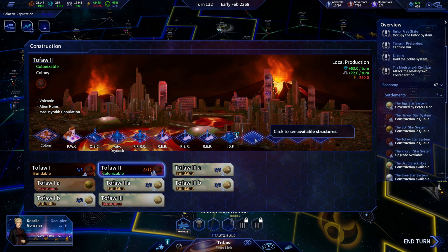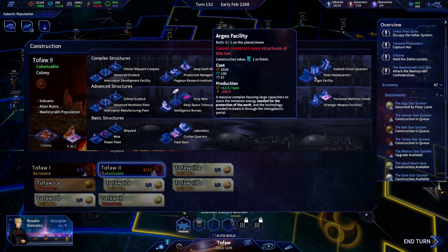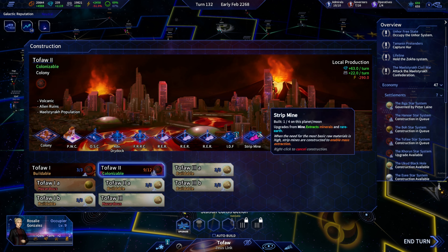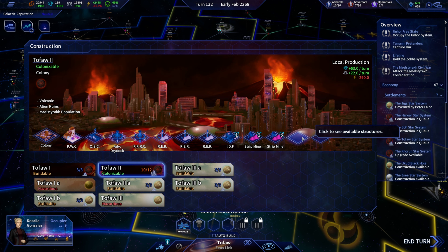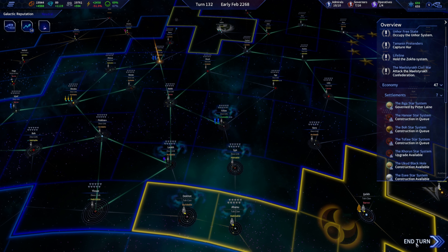We could focus the rest on this system. We can't build any more tier-three structures, but we should be able to build some more strip mines. Let's end our turn. We have a lot of stuff we can do in our systems, but what is our total power consumption going to be? Please do not exceed 60 percent.